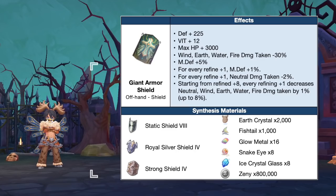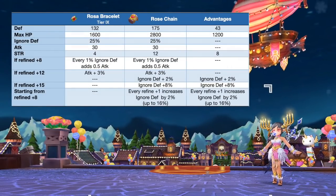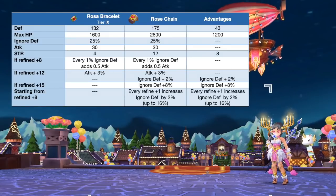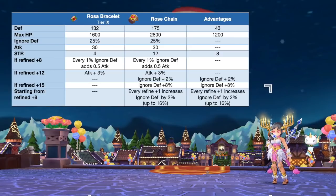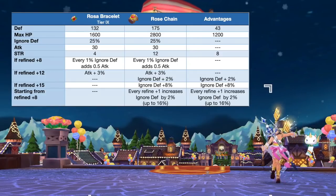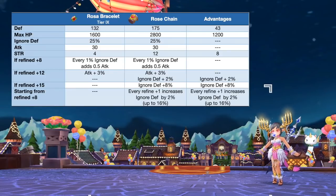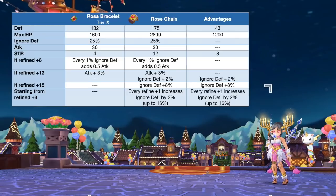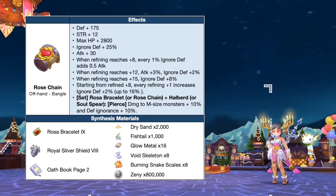Here are the needed materials for synthesizing the Giant Armor Shield. Up next we have the Rose Chain, which is the synthesis of Rosa Bracelet. This will significantly boost your ignore DEF stat, which is very important for all physical type classes when fighting against newer MVPs. In comparison to a tier 8 Rosa Bracelet, the Rose Chain will grant extra plus 43 DEF, plus 1200 max HP, and plus 8 STR. Refining it to plus 15 is ideal since it will grant a total of plus 51% ignore DEF. Here are the needed materials for synthesizing the Rose Chain.